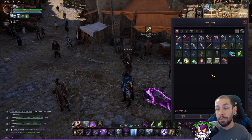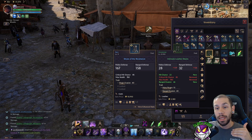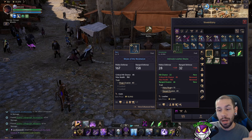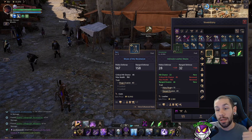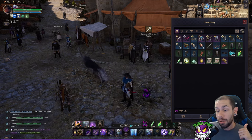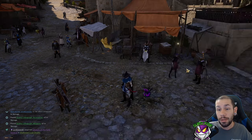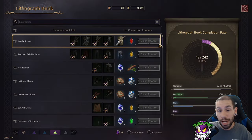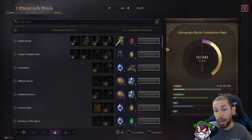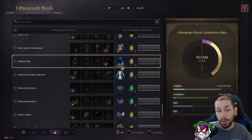With the progression from normal to green you get equipment enhancement and traits, but you're not going to want to star up or farm out traits for green gear. Green gear is very mediocre, and the main purpose of gathering it is throwing it into your lithograph book. This is where you're going to get your main progression to rare items.